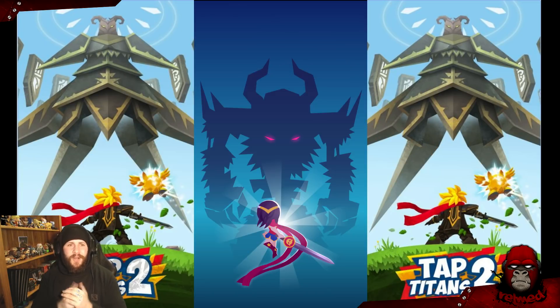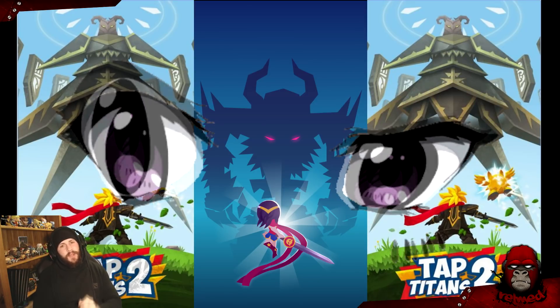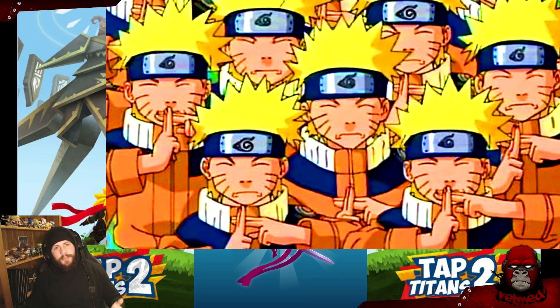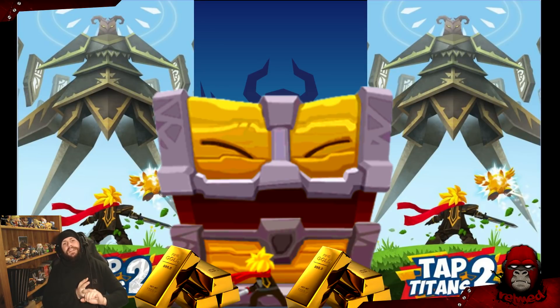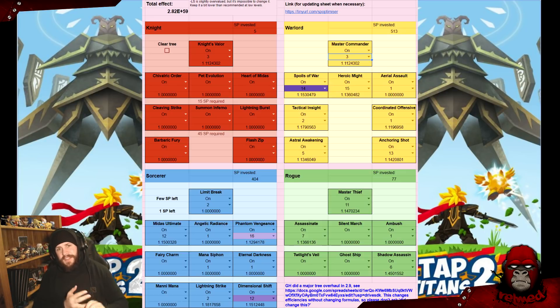Thanks to my boy Epsilon for making some out-of-the-gate builds that prompted me to do this video. So now, on to optimizers: the optimizer only looks for the single next most efficient skill. I'll use a shadow clone build as an example — we all know chesters and gold is broken strong at the moment with Titania Scepter, so that is our gold choice.